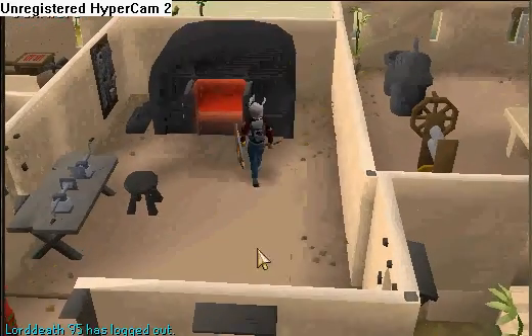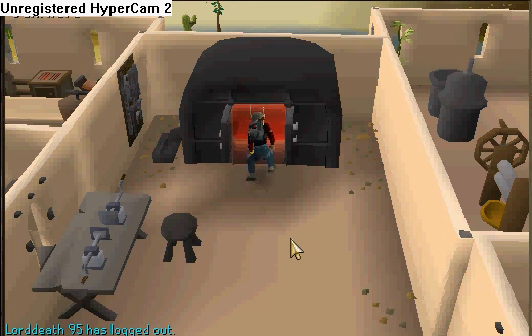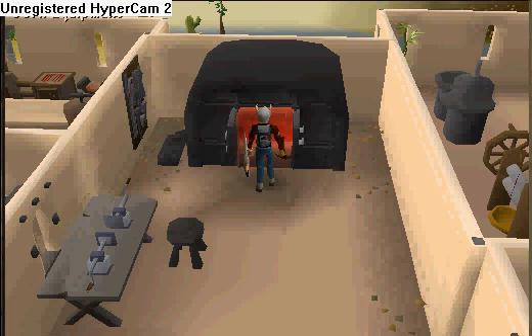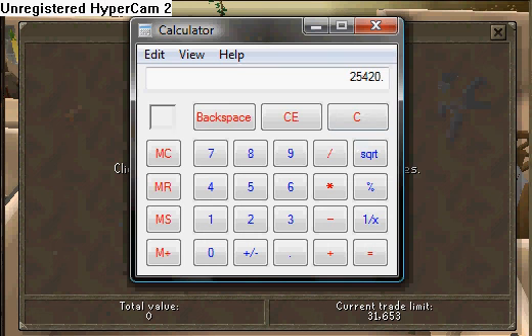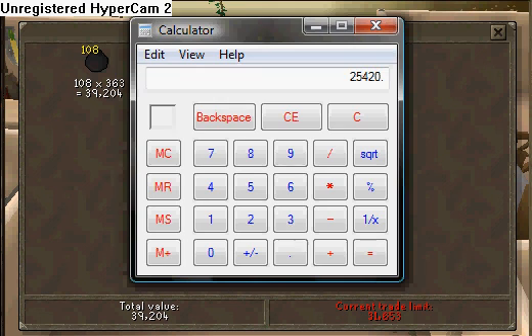It's very slow while smithing them — you use a steel bar on the furnace and select 'do all.' It seriously takes like 10 seconds for one bar. Alright YouTube, I am back. Last time, 27 steel bars was 25.4k, and then 108 cannonballs turns into 39.204k. So 39k minus 25k is a 13k profit per load.